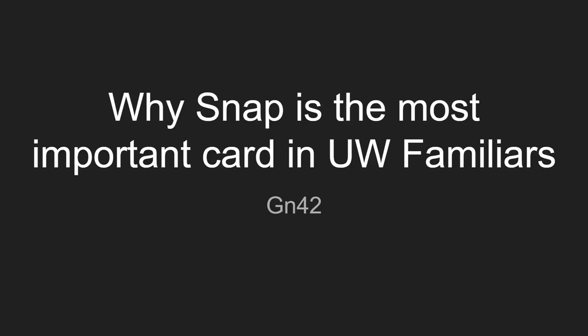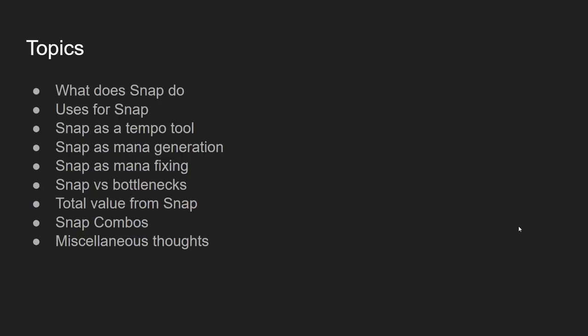Hello, I'm GN42 and I'm going to talk about why Snap is the most important card in the blue-white Familiar Stick. What I'm going to talk about is: what does Snap do, uses for Snap, Snap as a tempo tool, Snap as mana generation, Snap as mana fixing, Snap versus bottlenecks, the total value from Snap, Snap combos, and then some miscellaneous slots at the end.